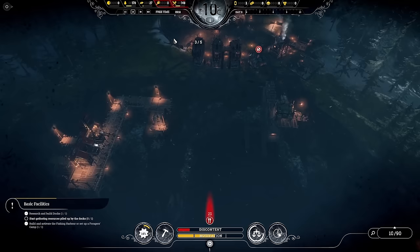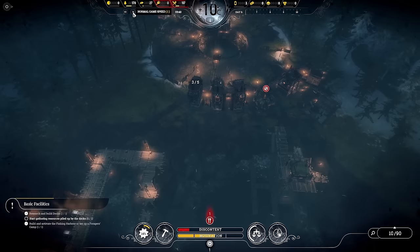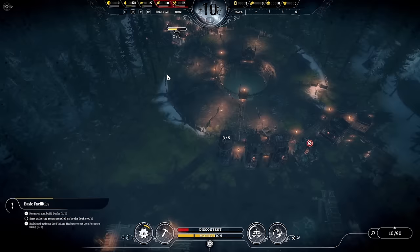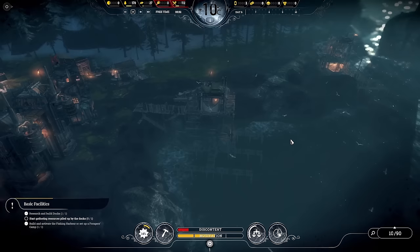We'll get workers on the docks and start building up a steel pile. We're going to put a reload station in as soon as we can but we're a little low on steel right now. The plan: one set of docks here making steel, then another set up top making coal — we'll get to that shortly. The fishing harbors are looking good overnight.